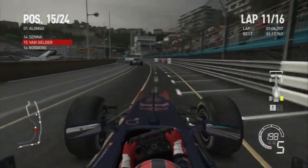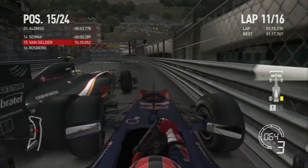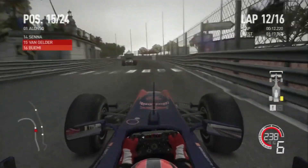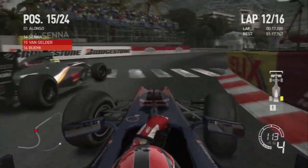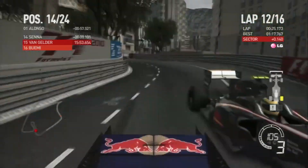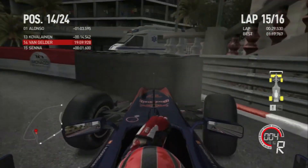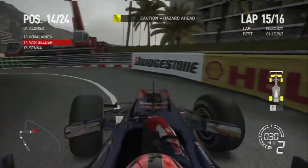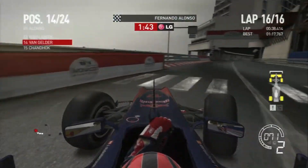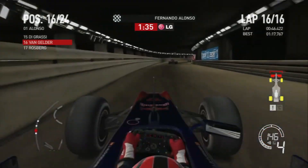Coming through the back, catching up to the HRT again, trying to recover as much as possible. Going on the outside of Chandhok who squeezes us to the wall — we were fortunate not to damage the wing. On lap 12 I'm getting held up behind Chandhok a bit, but at the braking zone of Mirabeau we get past into P14. There's a big gap to Kovalainen. Skipping to the penultimate lap, coming into Loews I look up at the front and smash into the wall, and Bruno Senna smashes into me.